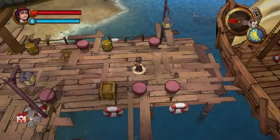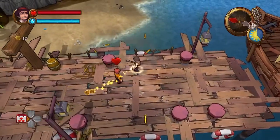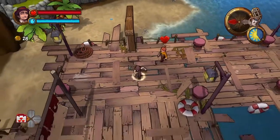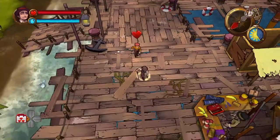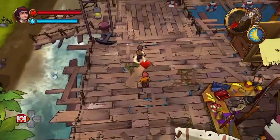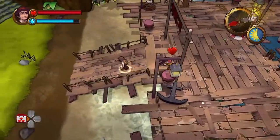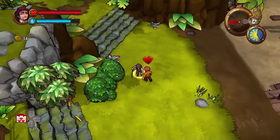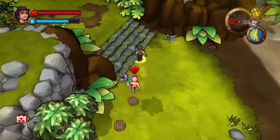To do that you're going to have to explore a number of different islands, and what makes these islands unique is that they're all procedurally generated, which means they're going to be different every single time. They won't be the same for any two people, and I don't think there's a way to test going back because I haven't found a way to return to an island once I've left it.